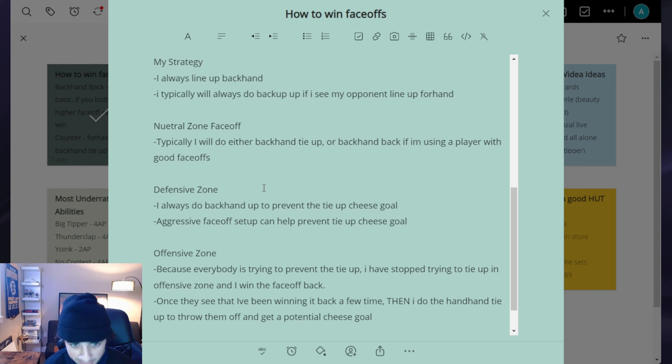The defensive zone face-offs are the most important by far. As I showed earlier, the tie-up is a cheese play everyone's been doing — if you lose to a tie-up in the defensive zone, the opposing winger comes in and gets a perfect shot on net. I'm telling you, it's a goal like 80% of the time. So I always defend the tie-up in the defensive zone by doing backhand up — right stick up — which will prevent both the forehand and backhand tie-up. It's almost like an automatic tie-up prevention.